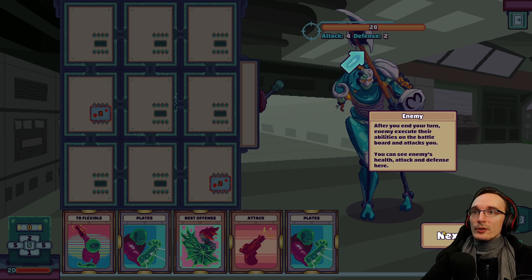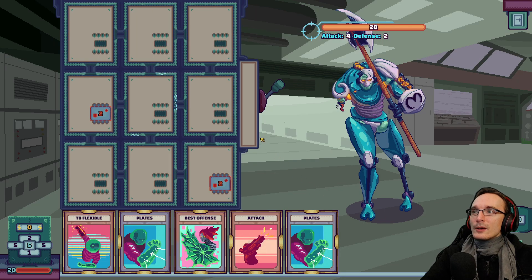Enemy — after you end your turn, enemies execute their abilities on the battle board and attack you. You can see the enemy's health, attack, and defense here. Enemy tokens: each turn the enemy places tokens on the battle board, or locks some slots or connections. Be sure to check token effects before you plan your turn.